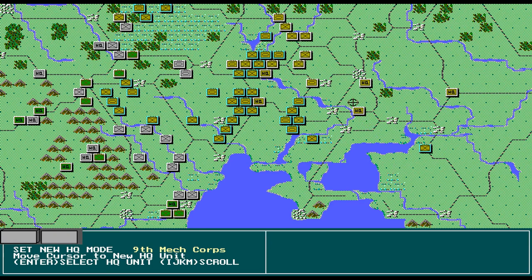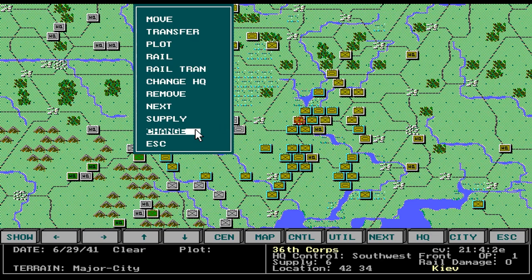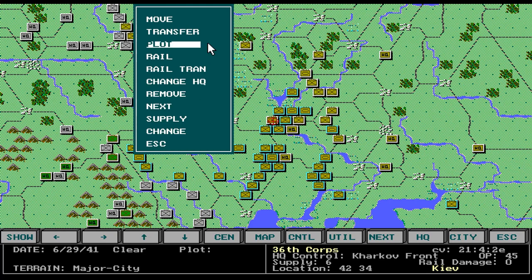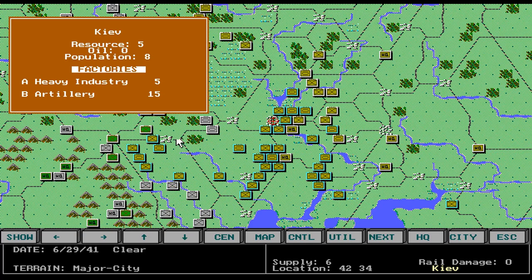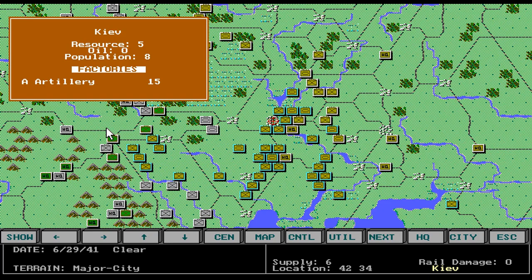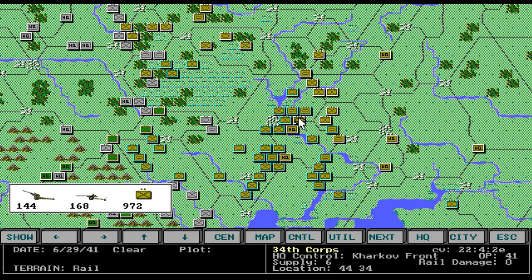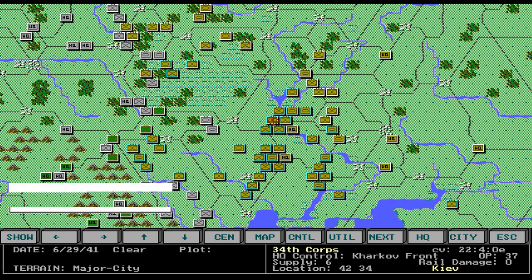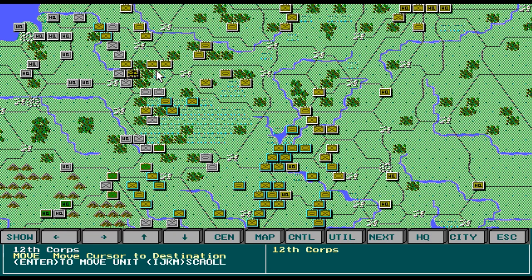We'll change his HQ and move him back. Kiev city has two factories. I'm going to move the heavy industry — yes. Let's see if we can move the artillery — not yet. One, two, three, four, five — so he could. Let's move him up to see if we can stop them. I don't want them to take that city before we're able to move that artillery factory.